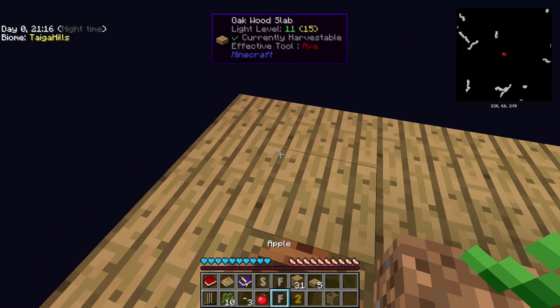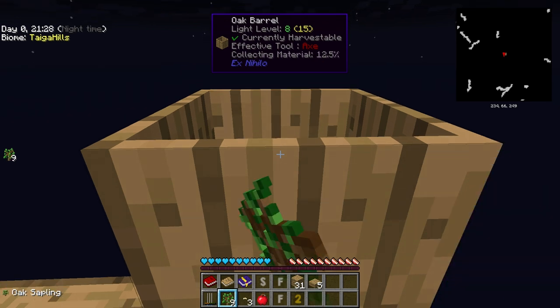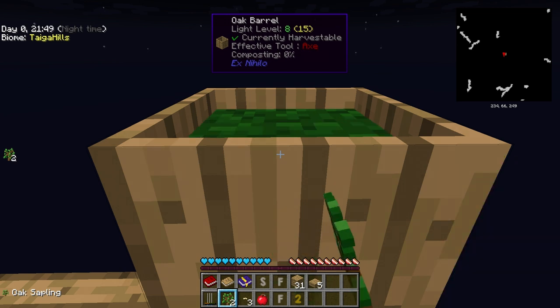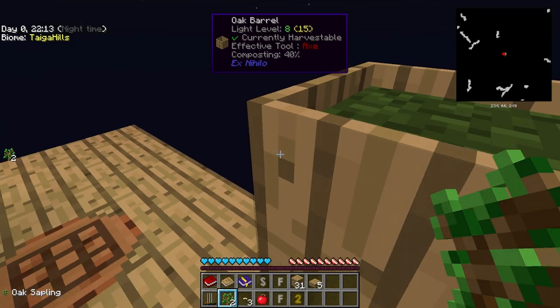Now with this tool — you may remember how to use it from Skyfactory 1 — you simply put inside compostable items. In this case we're going to use 8 saplings. As you can see there is a nice effect, and the Waila tooltip at the top of my screen tells you: collecting material — 87.5%, 100%. So now it's composting, and we're going to wait for composting to reach 100%. Meanwhile the texture will go from green to light green to dark brown and so on, until it's completely brown and we have our dirt block.